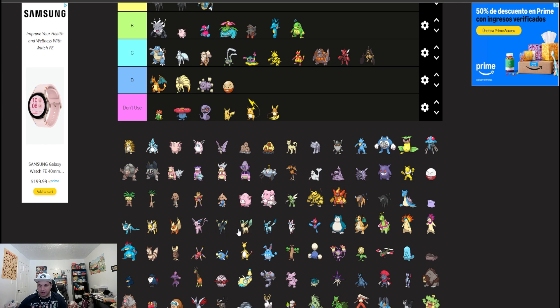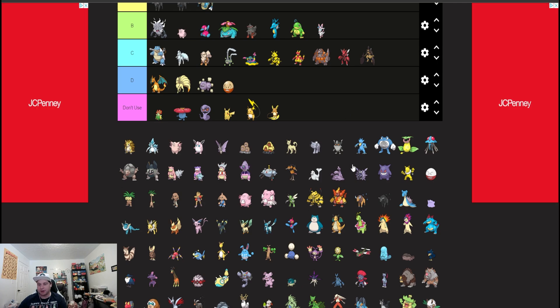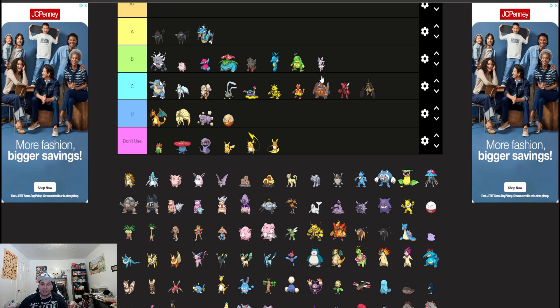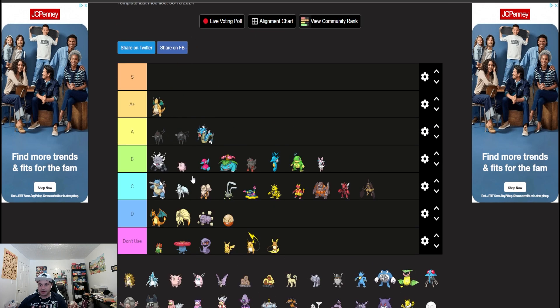Out of all the Eeveelutions it would be Sylveon — power level's a little lower, Pixilate Hyper Voice, Tera Blast always good. Our best fairy type Flutter Mane has suddenly vanished from existence, so there is another fairy type you can use. Dragonite is going to be up there in A tier for reasons that it's just always been good.